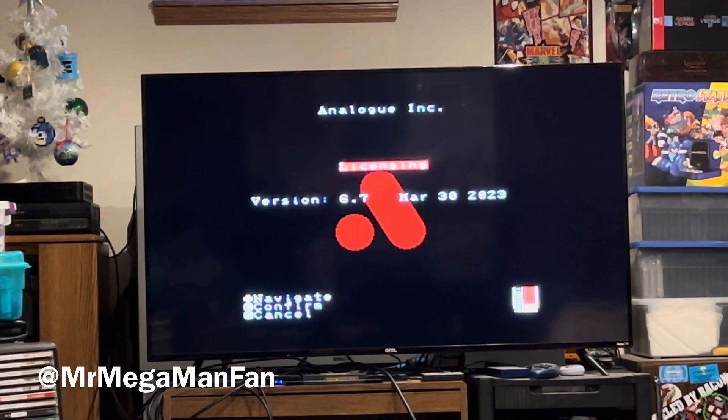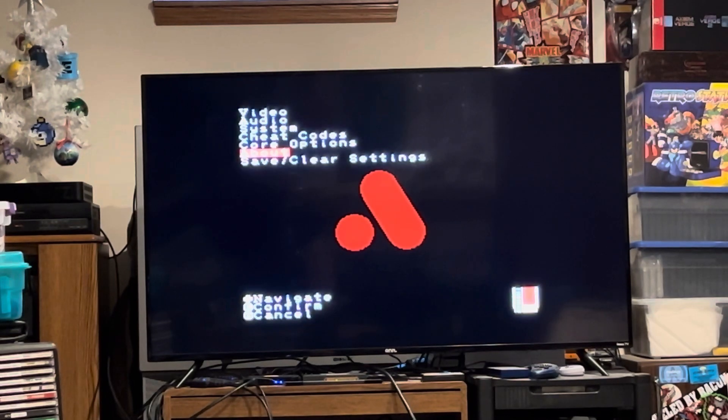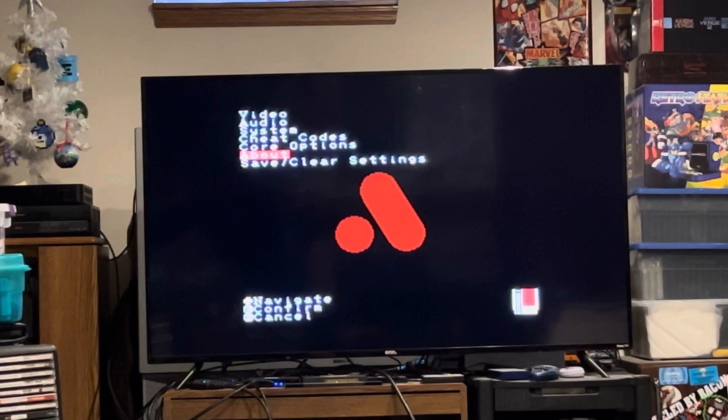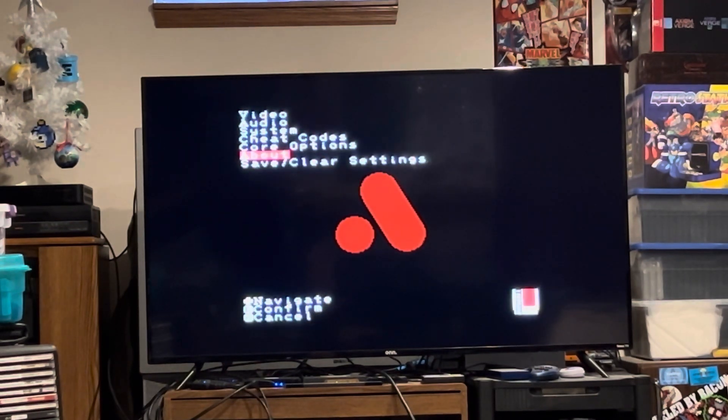You might be looking at this screen and asking yourself: why is Mr. Mega Man Fan showing me Jailbreak 6.7 firmware on the Analog NT Mini Noir? Well, to do what I'm about to attempt, I wanted to make sure I had all of the latest cores from the latest firmware version available if you want to jailbreak your NT Mini Noir, because one of those cores is for Sega Genesis.